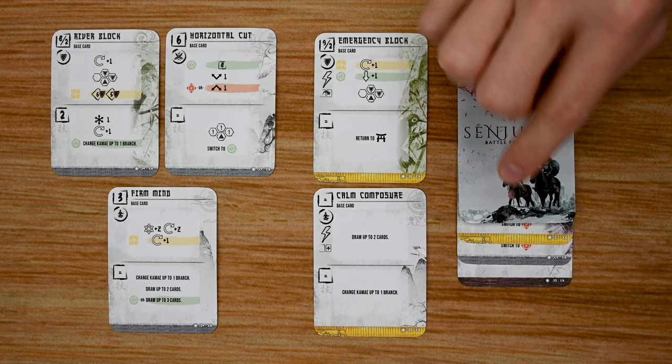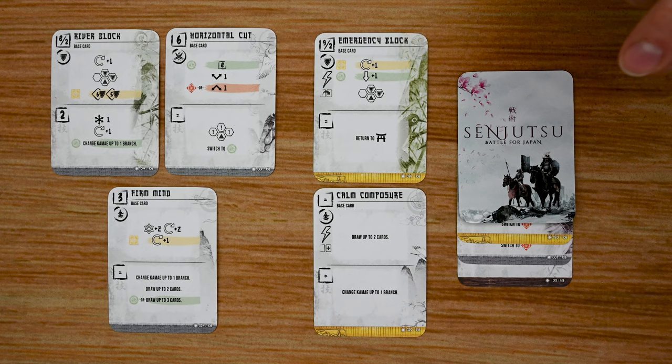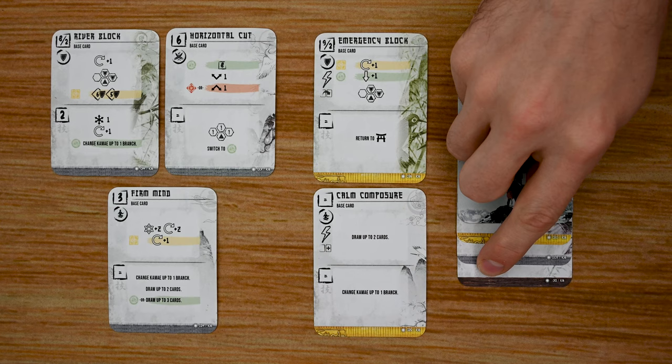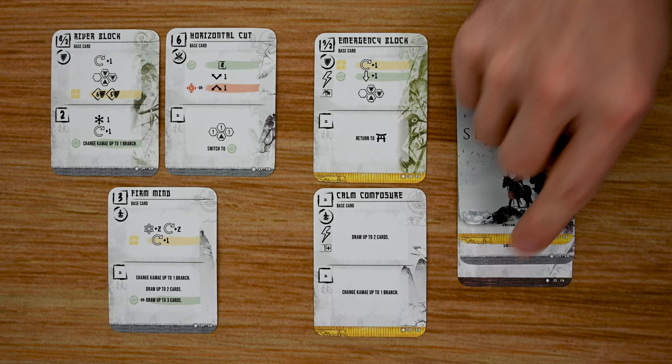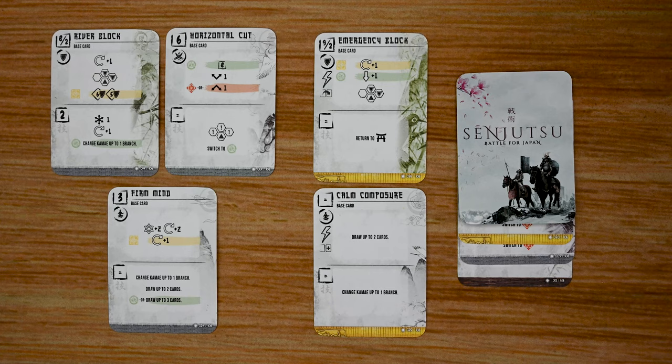Once you're experienced with the game, you can also build your own deck. There are several card types: Jade cards are super powerful and you can only ever have one in your deck. Gold cards allow one of each card name, Steel cards allow two of each, and Wood cards allow three of each. You construct a 40-card deck tailored to your playing style. There's also a solo mode where you go up against an AI-controlled deck to test your build before playing head-to-head.